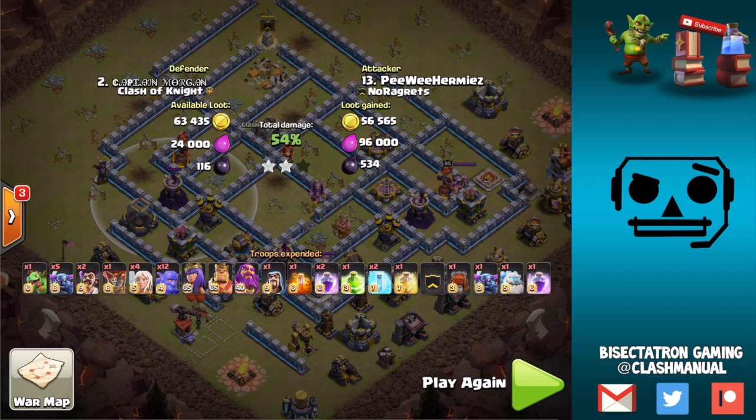You want to get through most of the base and try to clear as many infernos as you can, clearing all but the last layer or two, at which point troops exit. Hopefully you still have healers, your Queen, and maybe some PEKKAs, King, and other tanks out front to clear out the rest of the base. Hope this video helped — thanks for watching, and I will see you next time. Bisectatron out.